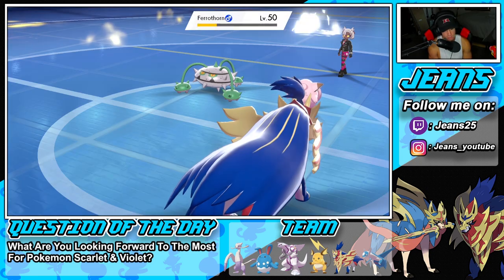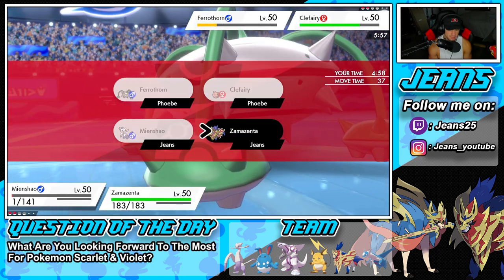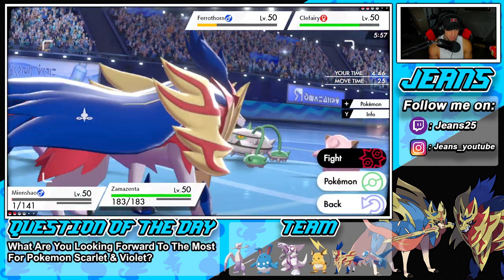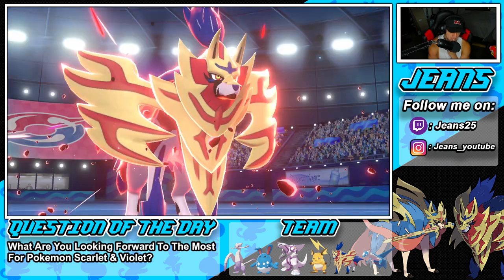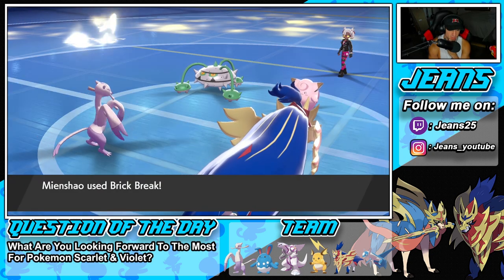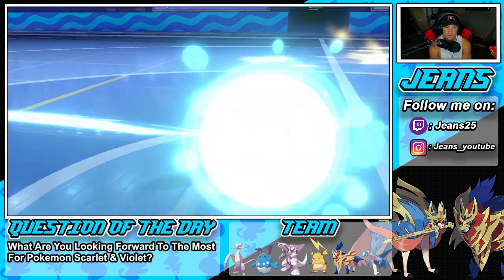What do I do — double down on Ferrothorn? He could go for Follow Me. I kind of just want to Brick Break it, or I could Coach — that's not a bad Coach. But I think Brick Break into Ferrothorn and then Behemoth Bash across is the best buy. If Ferrothorn is setting up seeds I can't deal with it, so I have to get rid of him. Behemoth Bash flies through with big damage, brings Ferrothorn to red, and Mienshao's Brick Break finishes it off — let's go Mienshao!